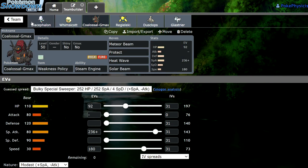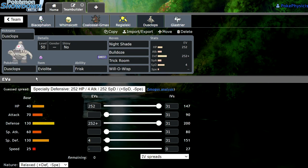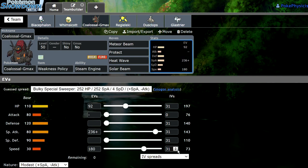The only downside is enabling Coalossal without proccing the Weakness Policy. However, clicking Max Flare means my next Mind Blown will be dealing a ton of damage to everything and Coalossal just tanks hits before we resist it. We do still have the Weakness Policy on it. If we want to go for a slow fun mode, we can go Trick Room — Bulldoze Coalossal — since even at minus one Speed it's going to be outspeeding a majority of the metagame, meaning it can be a threat with Steam Engine activated or Trick Room active.